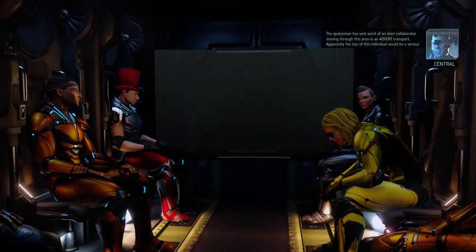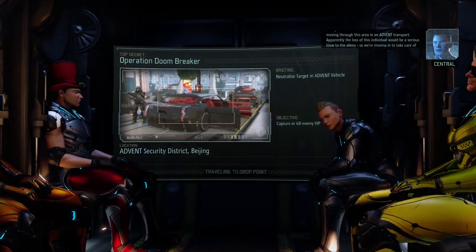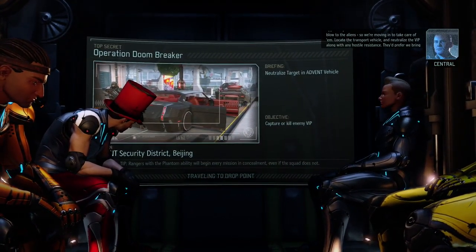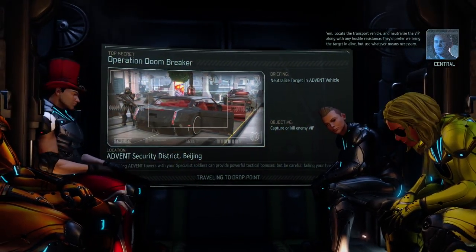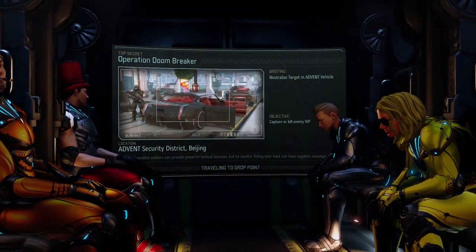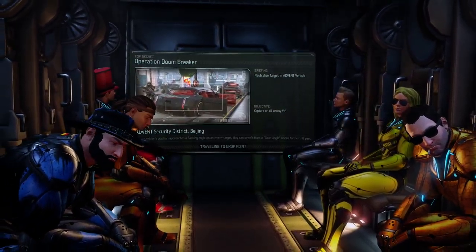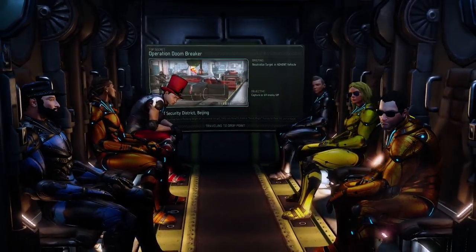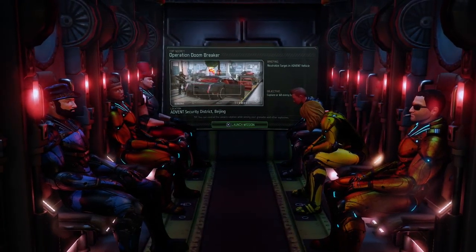The spokesman has sent word of an alien collaborator moving through this area in an Advent transport. Apparently the loss of this individual would be a serious blow to the aliens, so we're moving in to take care of them. Locate the transport vehicle and neutralize the VIP along with any hostile resistance — they prefer we bring the target in alive, but use whatever means necessary. We only get the intel if we actually capture the enemy VIP; if we kill it, we only get the supplies.